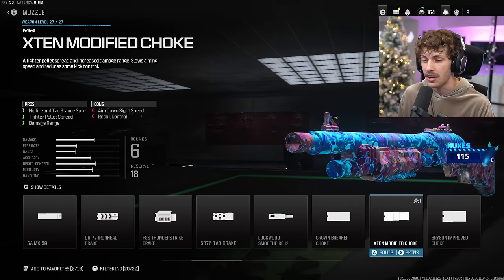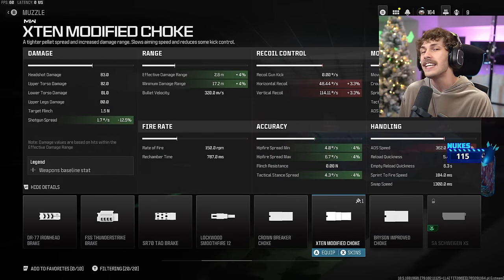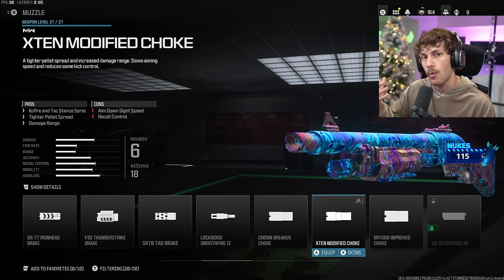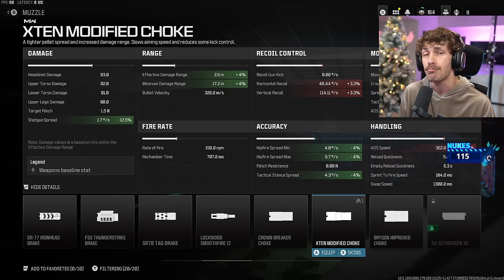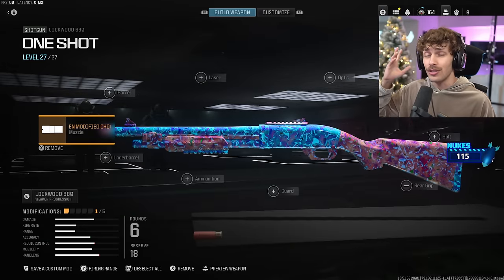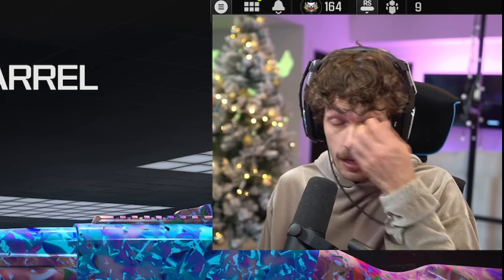So if someone is being an asshole on the other team and you want to shut them down, the muzzle I recommend is the X10 Modified Choke, because this one is going to tighten up the pellets making it so more pellets hit the enemy, leading to more one-shot kills. Plus those pellets are going to be a lot stronger since we get a pretty big boost to the damage range, and our hit fire is also going to be a lot better.